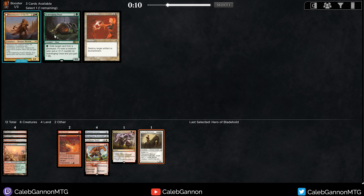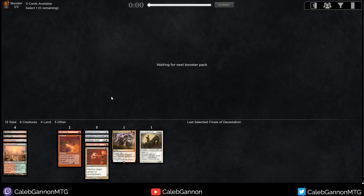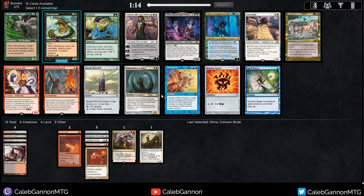Huntmaster of the Fells — I have Stomping Ground. Scavenging Ooze is there too. I guess Disenchant is fine; in some matchups I'll love having it. Green is open now too. Someone took Hymn to Tourach and Blackbraids, which makes sense — I passed some black cards in earlier picks and took fixing over them, then someone moved into black. Olivia goes last pick; I just don't think the card is particularly playable in most cases.